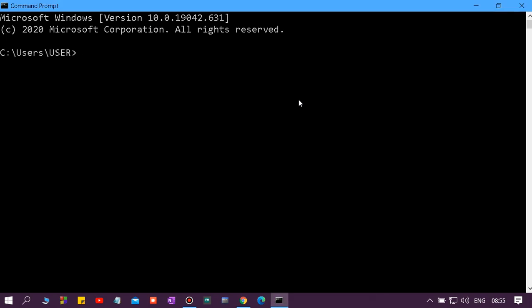Hello everyone. I'm going to show you how to make your command prompt look green like a hacker. Open your command prompt, then type: color 02. That's it — thank you everyone.